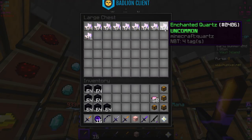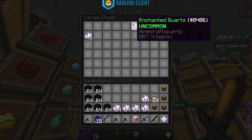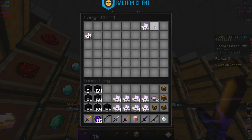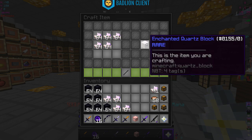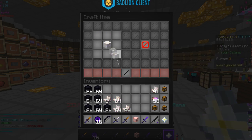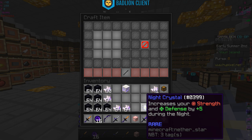Let's make ourselves a day and night crystal. We need five stacks of enchanted quartz to make the two blocks, plus a little bit more. This one is the night crystal — here's how you make it. There we go, we got the night crystal, which gives us five more strength and defense during the night.